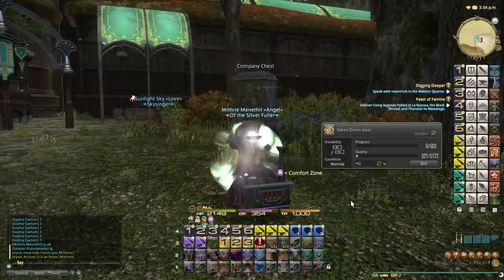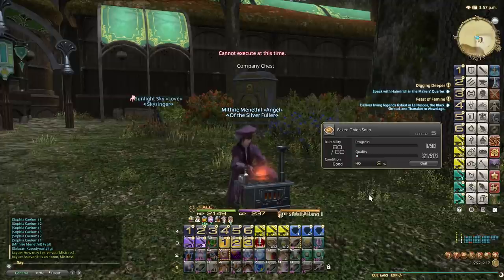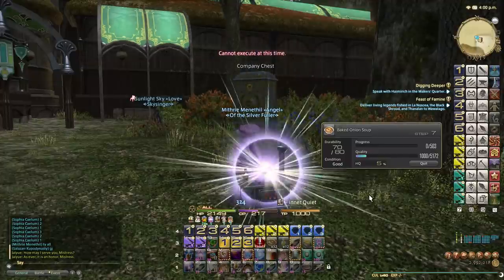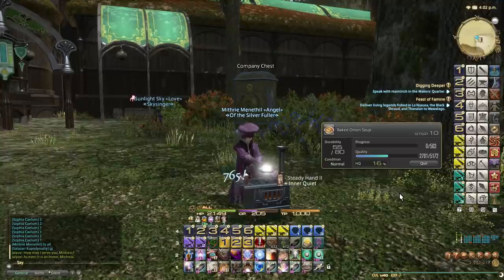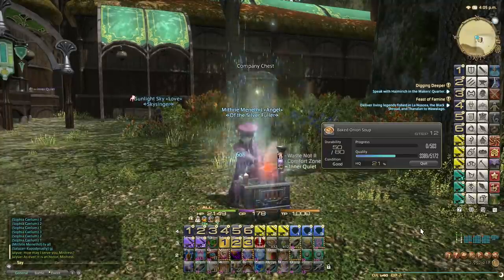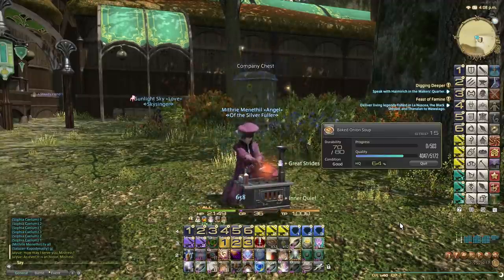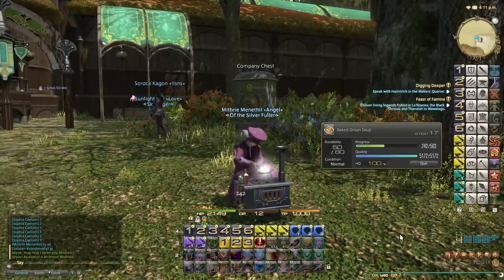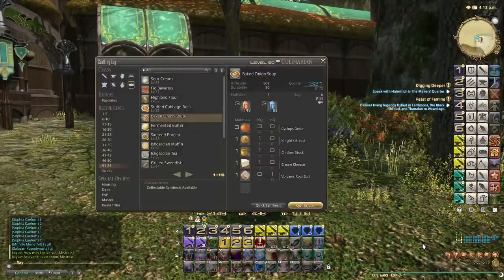For the next one, let me use the more powerful macros I made recently. This macro hits precise touch instead of basic touch whenever it's available, which is the key difference. We have 9 stacks of Inner Quiet building up - 10, then 11 stacks. We hit 100% quality, getting 6,000 quality which would have been enough to reach 100% on its own. Done - high quality baked onion soup.